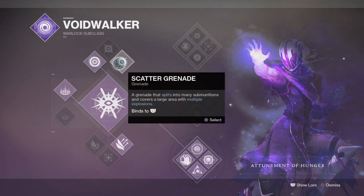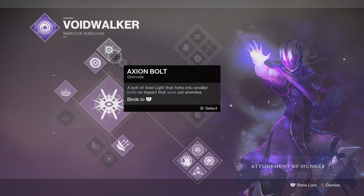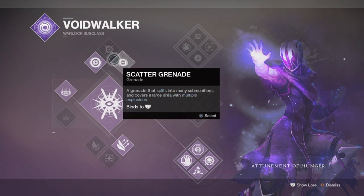For grenades, any are fine to use because at the end of the day you're just going to consume them to proc health regen. But if you're up against something much larger or tougher, the vortex grenade is a good choice for its damage, duration, and versatility, while scatter grenades are also useful, and axion bolts are good for mopping up.